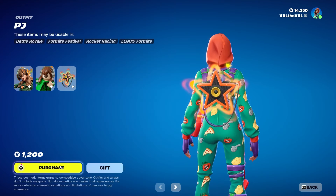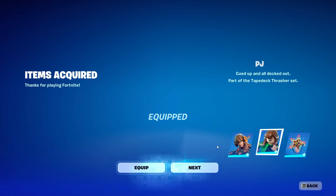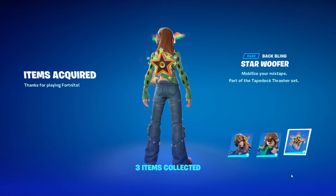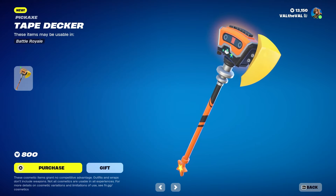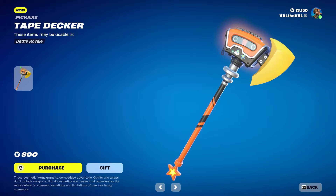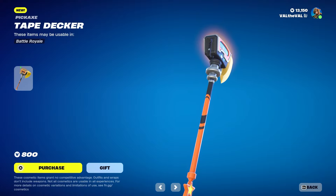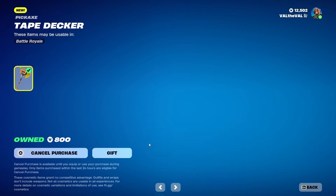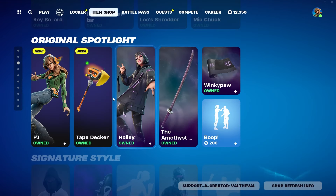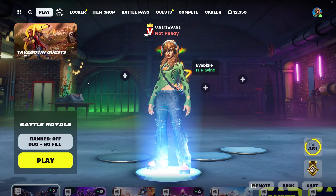We got our V-Bucks replenished, let's go ahead and buy her. We're gonna equip the skin and back bling, and then we're also going to be buying the pickaxe. The Tape Decker looks really weird — looks like a video cassette player on the top. I wonder if this is going to be a really large pickaxe in-game; I feel like it is, but I could be wrong.